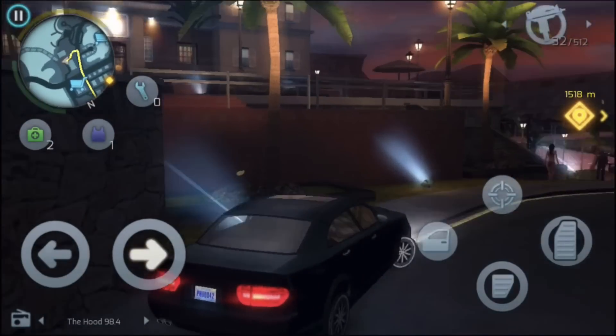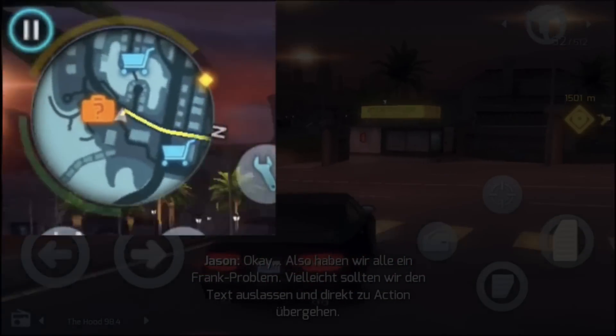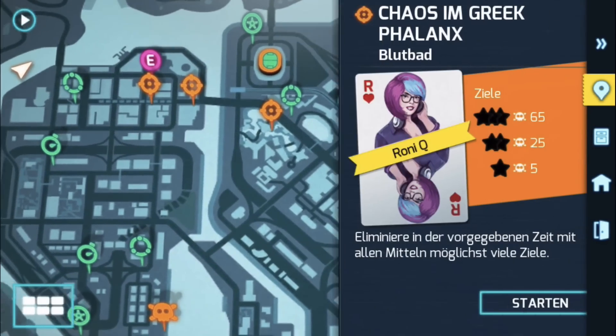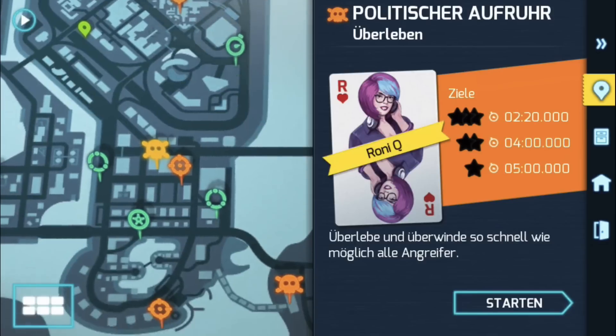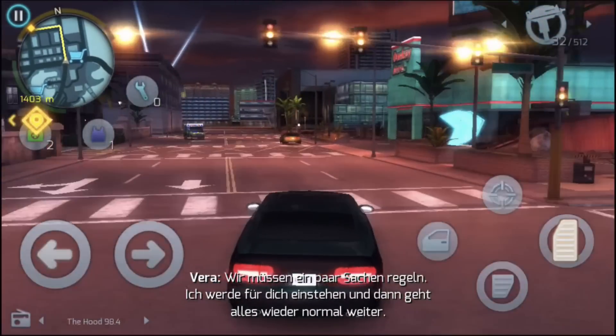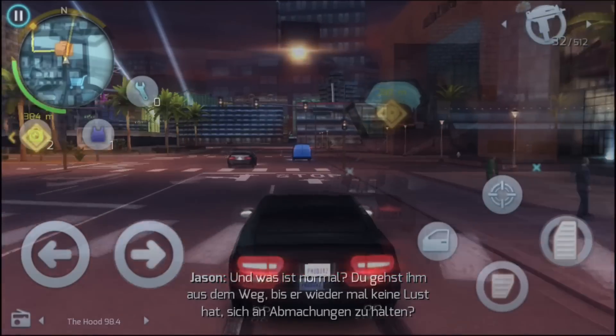There is a good navigation system that guides you through the city, and during the pausing screen you can access a map which gives you a good overlook of Las Vegas. Here you can also see your character details, the weapons and the missions.